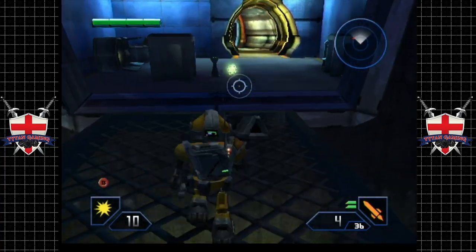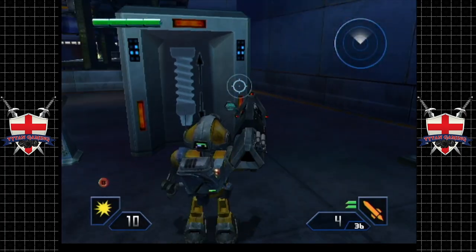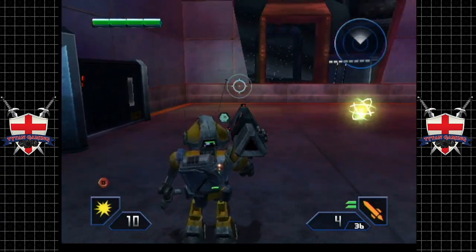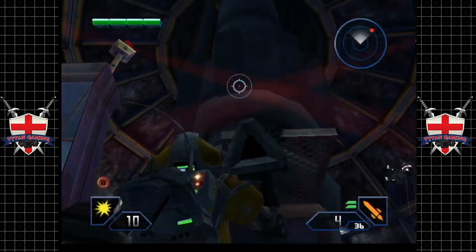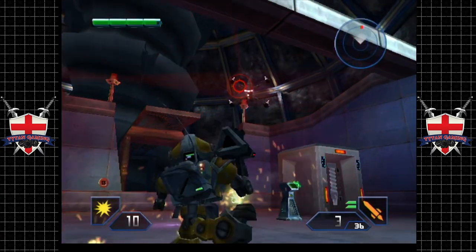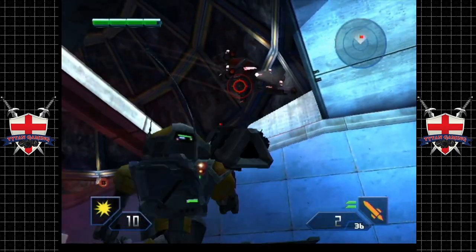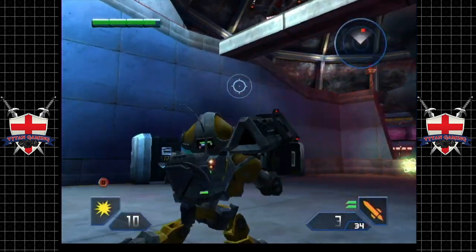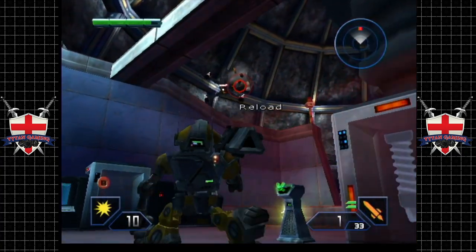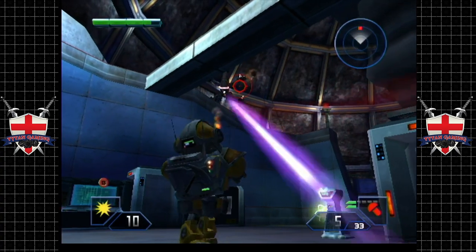We've got four batteries now, which is nice — there are six to find, so not doing too bad. This will extend the drill, which I'm guessing is a good thing. These robots suck — they remind me of something from The Matrix actually. They don't do a hell of a lot of damage, but they can really take it. Now it's very easy to disable their arms, but we need something that fires a little bit quicker.